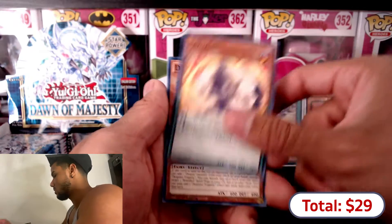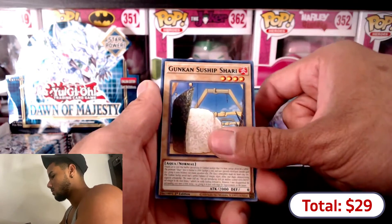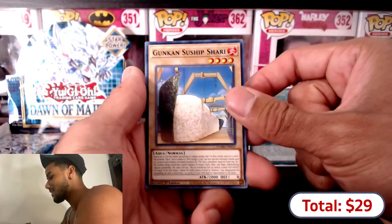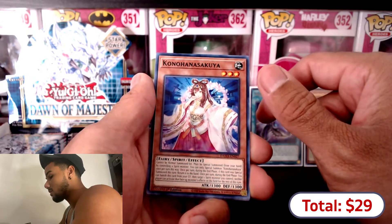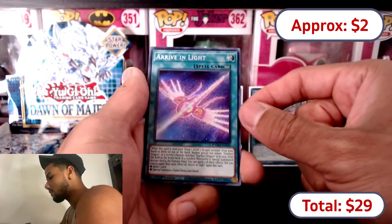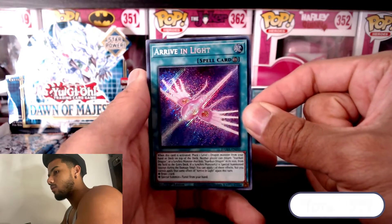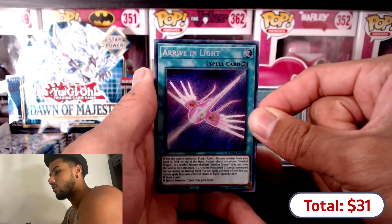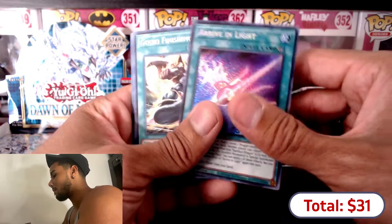Pazuzu again, That's Been Tragedy, Gunkin Sushi - there's a lot of sushi in this booster set. Arife and Light - I don't know how much these cost but they look amazing, wow.